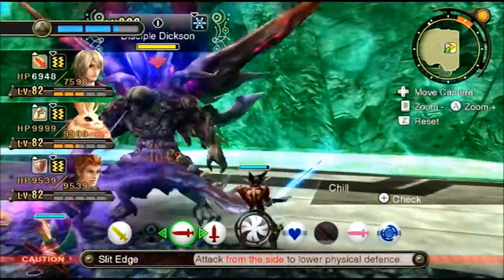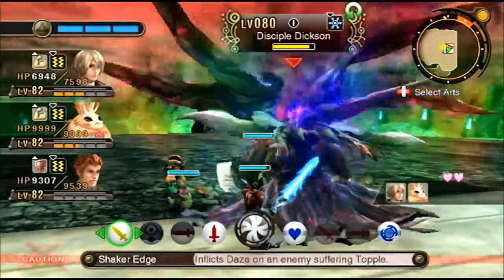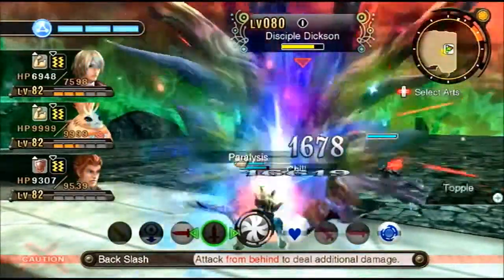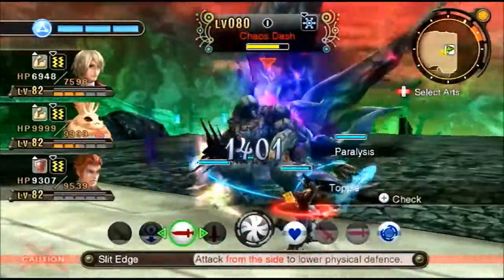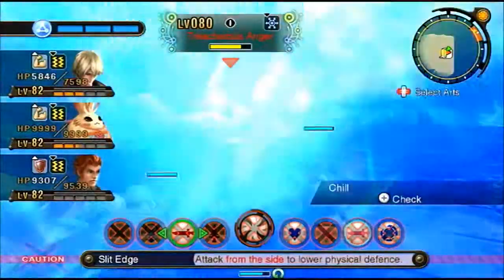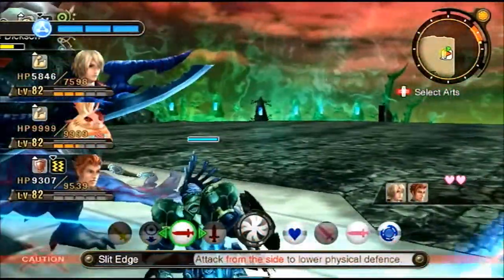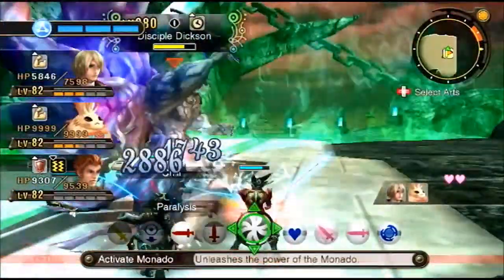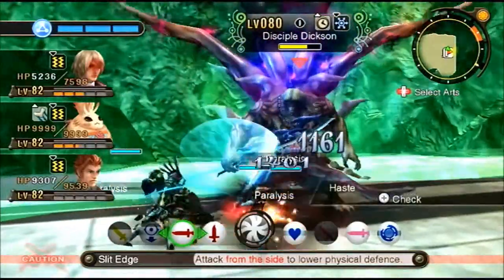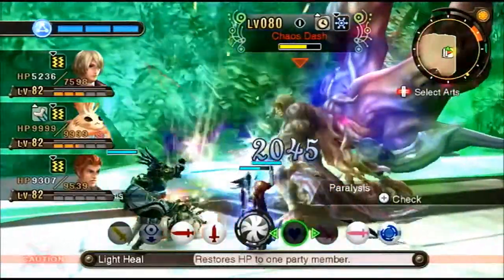Go crazy on him — Disciple Dixon. He's strong, but get some poison on him. Topple, daze — I was too late. Topple, daze, and Backslash. Whenever you see Chaos Dash make sure you turn away from your opponent because he'll hit everyone in a line, and your teammates can come pick you up. It's important in this fight that you make sure the aggro stays in the right place.